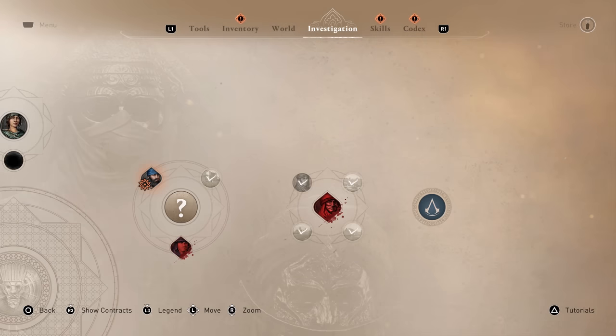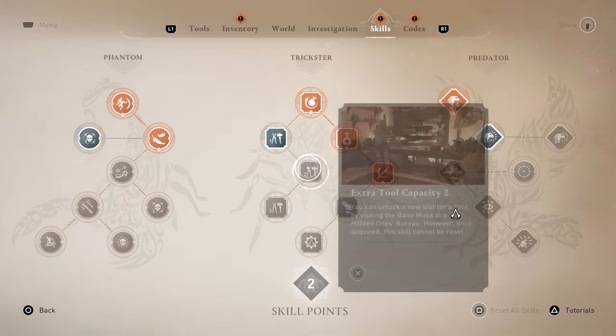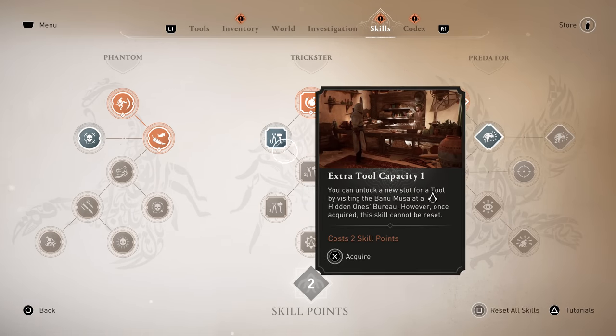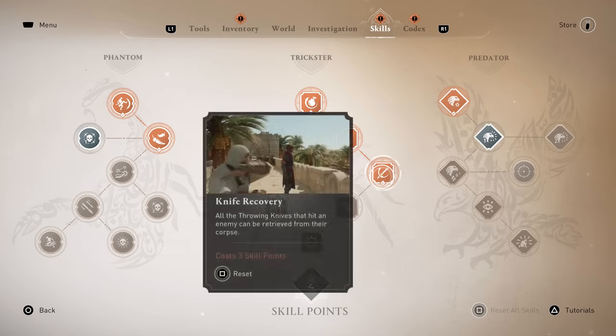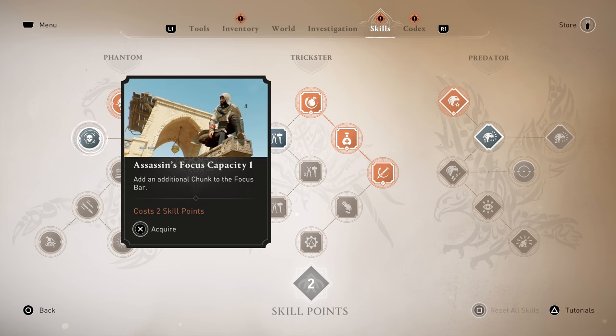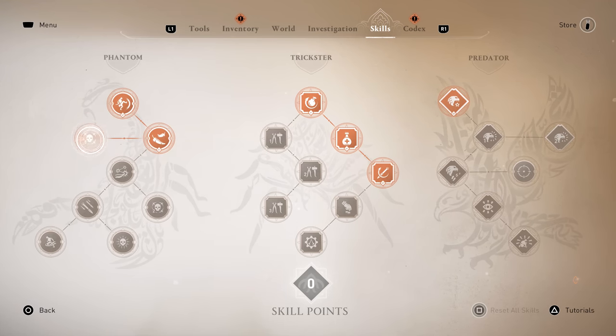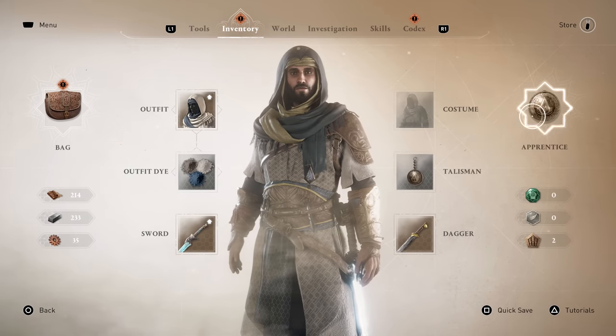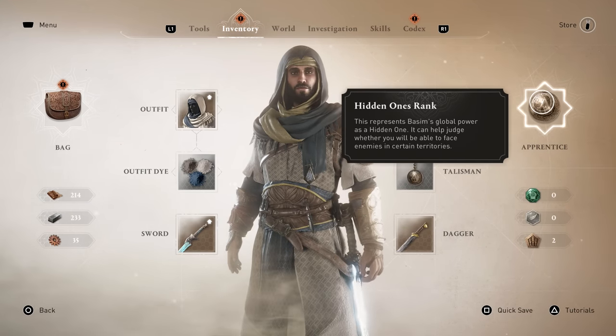I got two skill points too. Let me see what we're going to do here. Extra tool capacity. Knife recovery — I haven't really used that much. Let's get this — it'll be three instead of two. If you look in the upper right, I just got a rank: Apprentice.